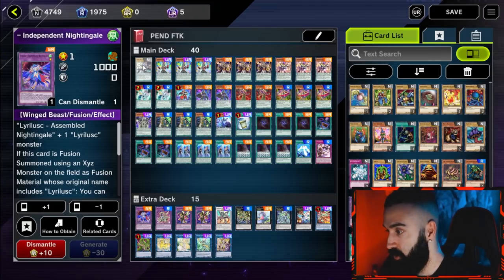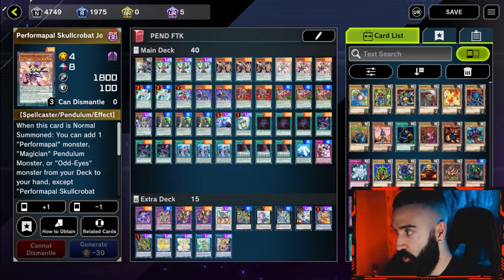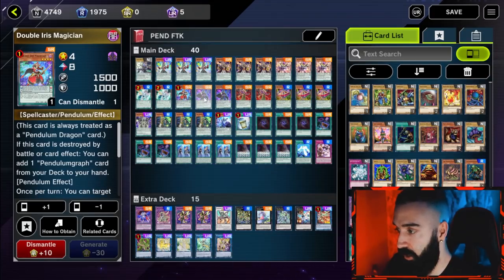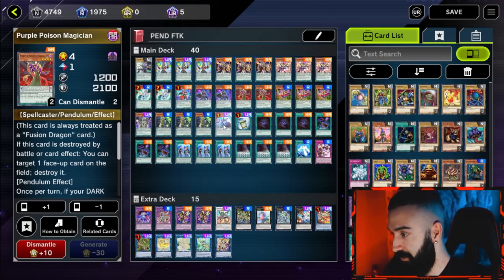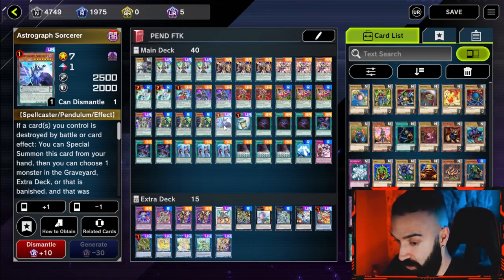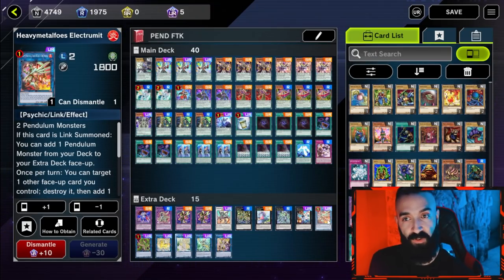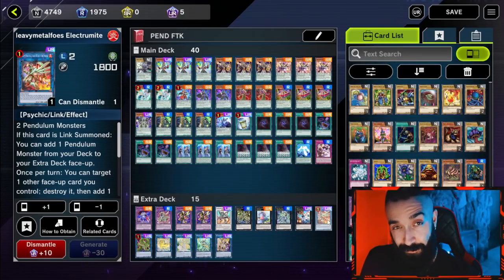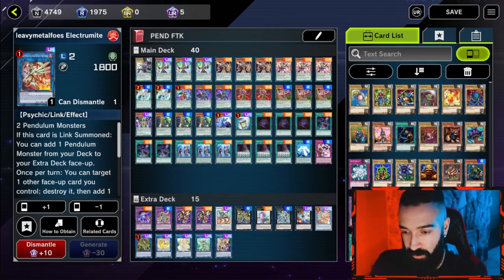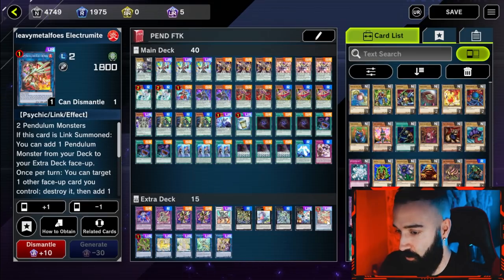Here's the deck: one Dragon Pit Magician, three Performapal Pendulum Sorcerers, three Wisdom-Eye Magicians, three Performapal Skullcrobat Jokers, two Harmonizing Magicians, one Double Iris, two Black Fang Magicians. The reasoning behind Double Black Fang and Double Purple Poison is this deck really spams Astrograph Sorcerer. Your first play every game is always making Electromite — stick to the game plan. You make Electromite, send Astrograph, plus off Astrograph, fix your hand no matter how bad it is, and have an insane combo at the end.